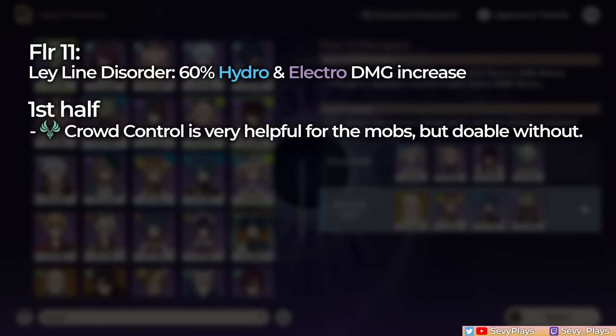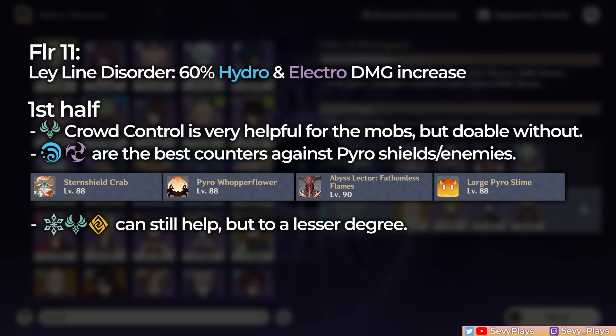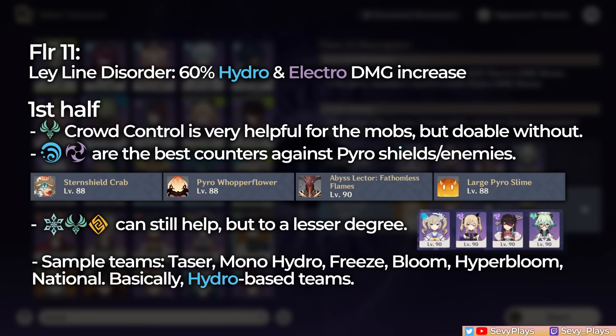Starting with floor 11, a grouper on this half will help you with the defend the monolith chamber, but it's doable even without a grouper. You really want a hydro unit on the team to counter pyro shields. Electro is also a very good counter against pyro shields, followed by cryo, anemo, or geo. For this half I opted for a taser team with Barbara as my hydro applicator and Sucrose as a grouper. Other good team templates would be mono hydro, freeze, bloom, hyper bloom, national — basically teams that are hydro based.